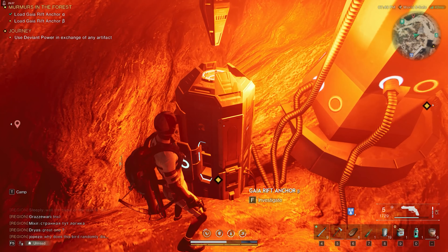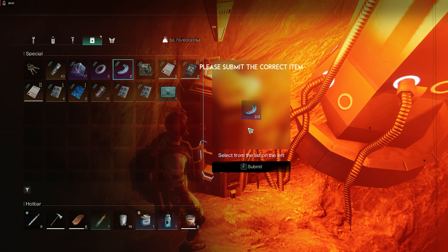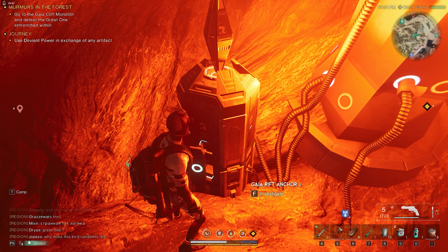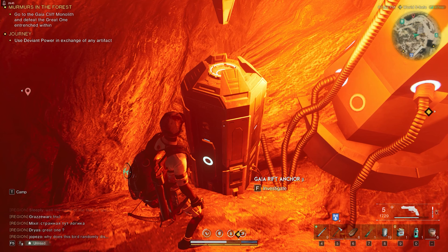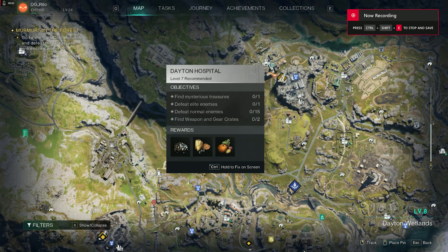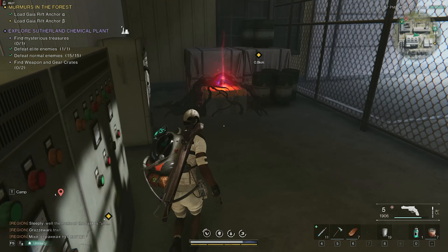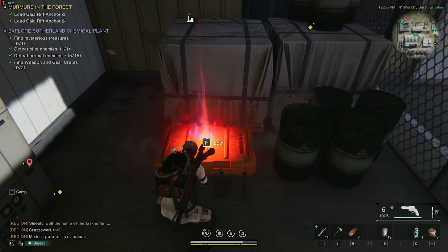The game doesn't tell you how to get extra realm coordinate segments for this Gaia Rift mission. What you do is open up your map, look for a town that you haven't conquered yet, go there and find the mysterious treasure. Once you find the mysterious treasure, it'll give you one realm coordinate.